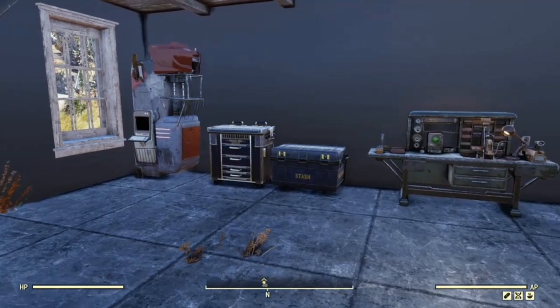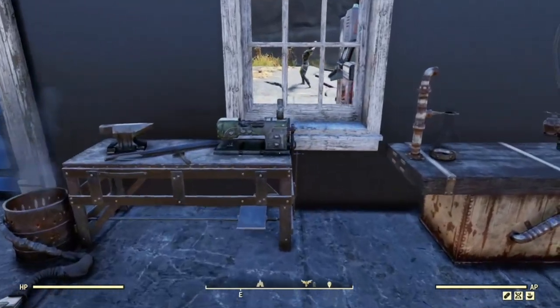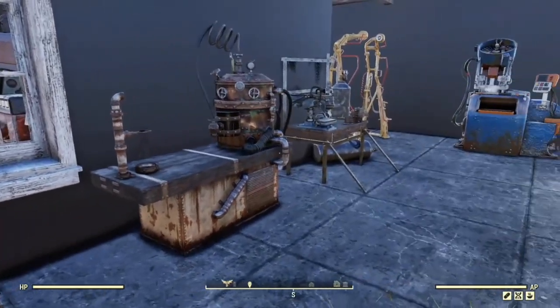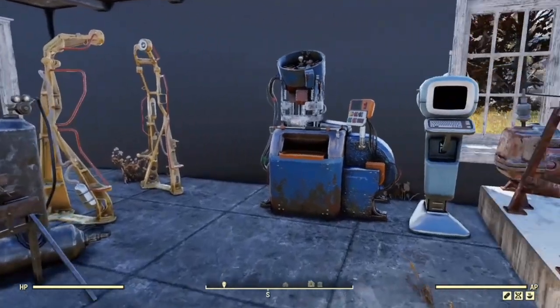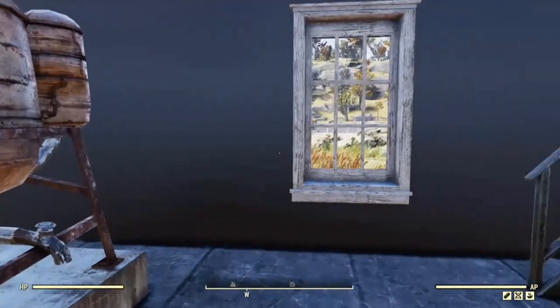I have all of my workbenches on the ground floor. Obviously if you wanted to keep players out you would need to move the benches away from the window, because there is a trick where you can glitch through a window by using a workbench. Or you could in fact take all of the windows out of the ground floor — you don't really need them, they're just for aesthetic purposes. Just put more lights up.